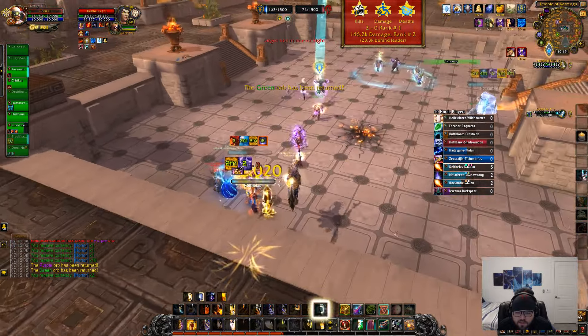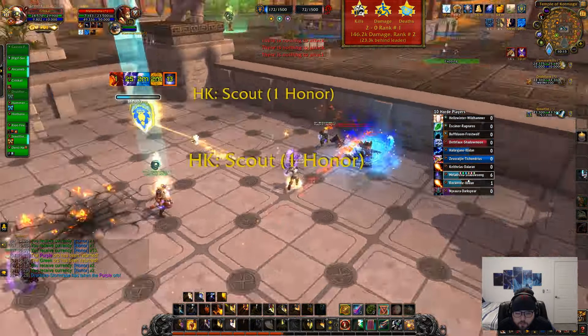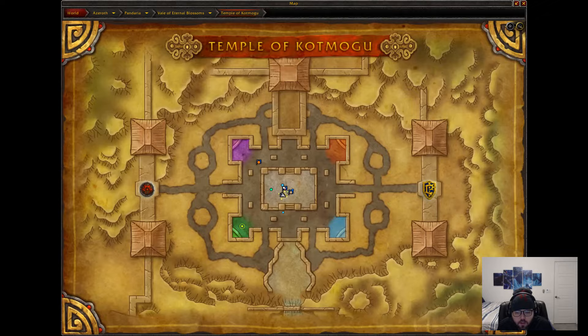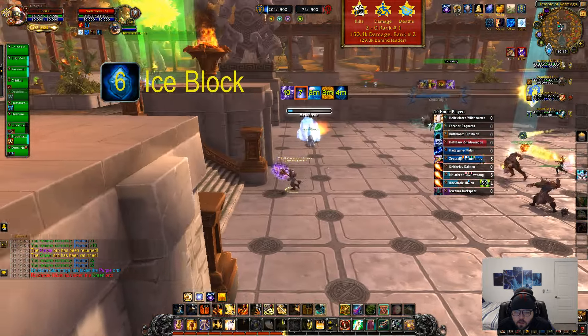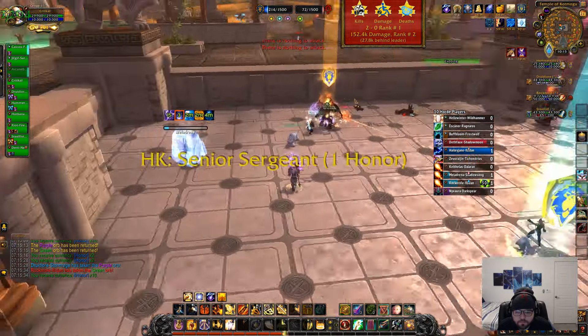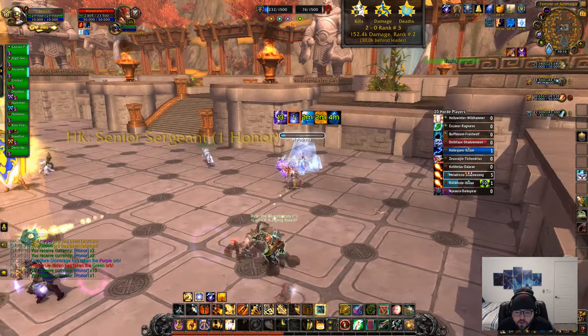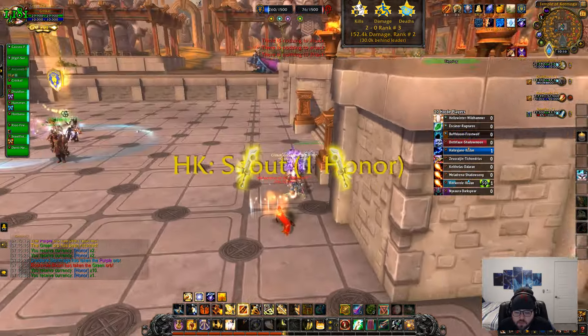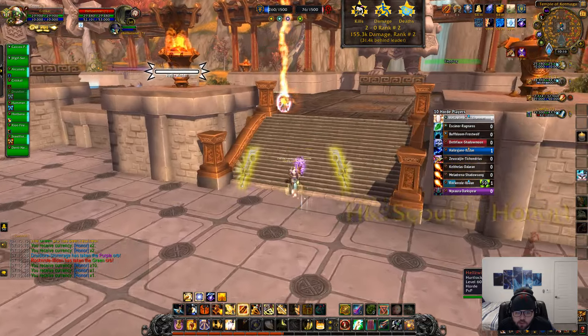I'm just gonna let him live because I have no cooldowns left and he's gonna destroy me. Alliance is dominating. Temple — this map is also very good for Red Paladin because even with no cooldown and with how OP red damage is, you can do some insane damage with wings to orb holders on this map.